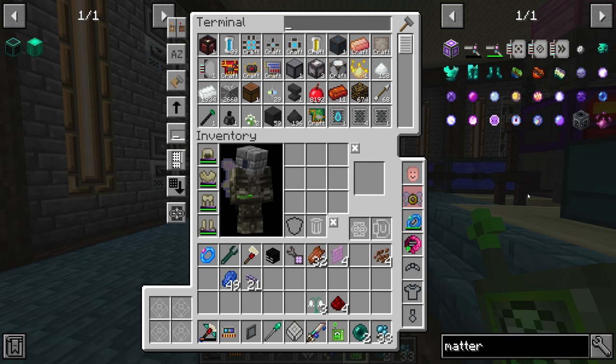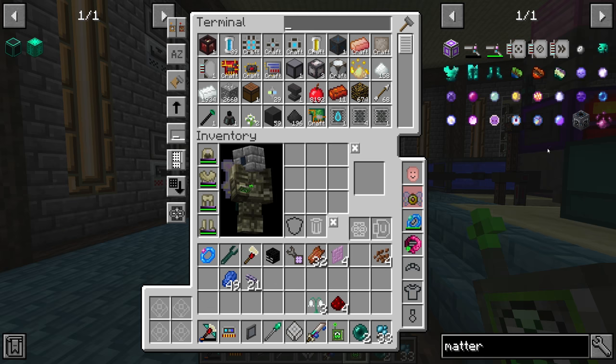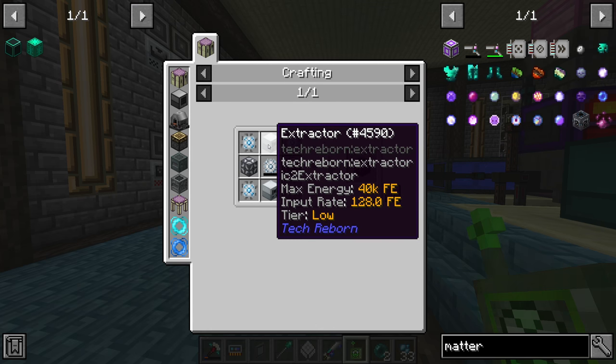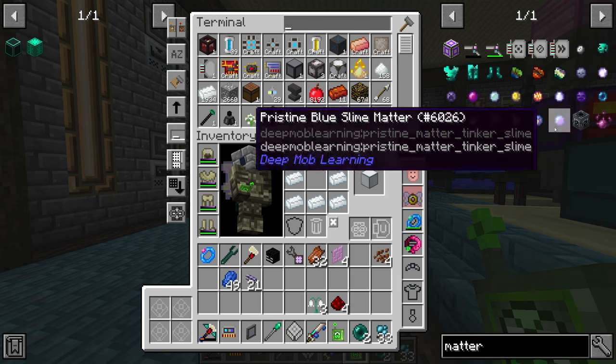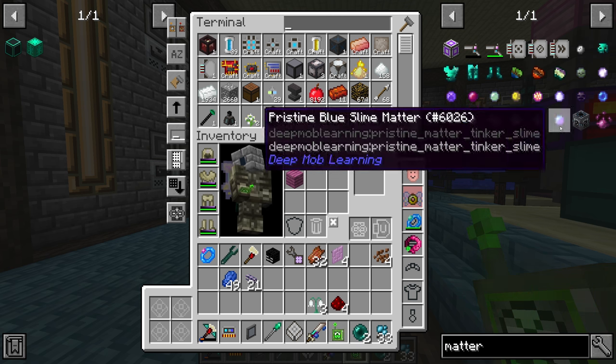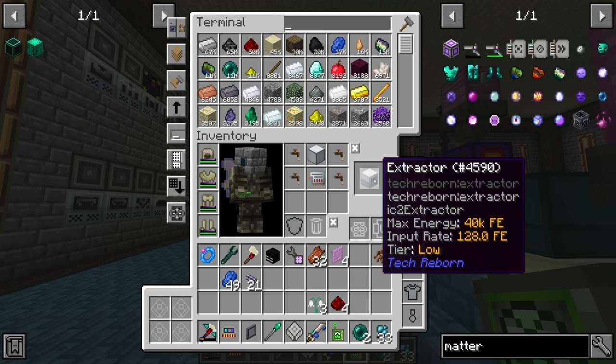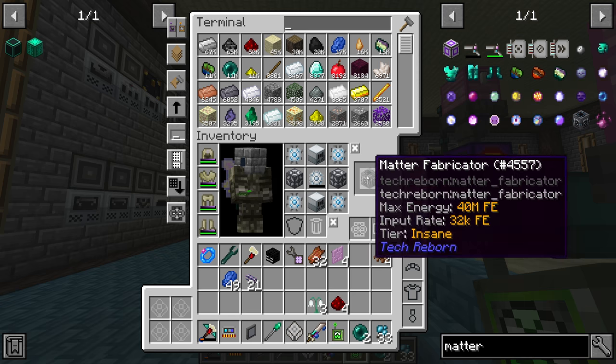We can now request the lapatron energy orb and two highly advanced machine frames. I'll manually make the extractors since they seem easy enough. Even though we don't strictly need a matter fabricator, it could be useful to have a UU-matter setup for crafting certain items. For example, a moment ago we needed feathers — it would be much nicer to have a stash of UU-matter that we can turn into feathers via auto-craft, rather than having to get paper, turn it into mana-infused paper, and go through that whole tedious process every single time.